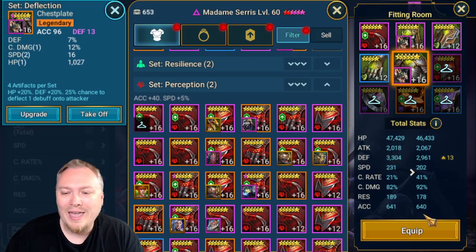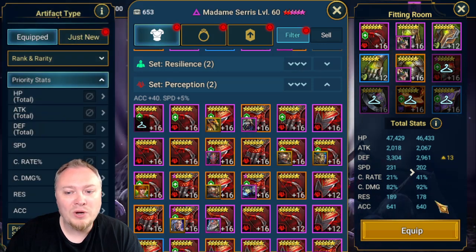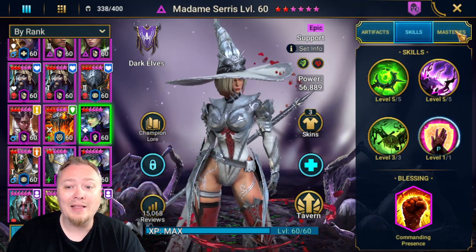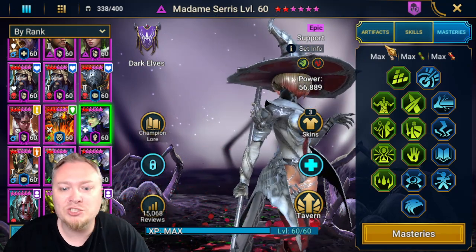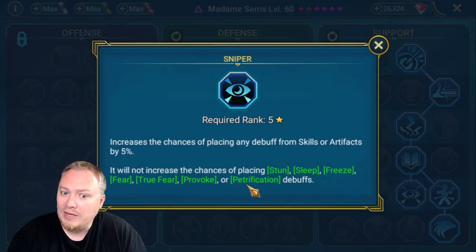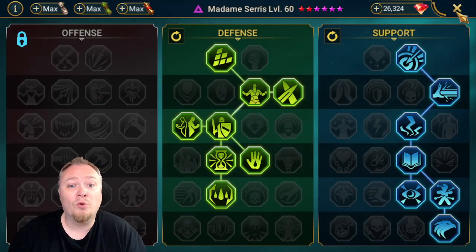For endgame content, 600 Accuracy is almost a minimum in my opinion. We'll add some Glyphs and try to find some other pieces, and my goal would be to get some more Speed in there as well. But that's a pretty reasonable first build for you to go off of — something reasonably achievable. I'll hit equip here. Note that these changes are not live just yet, so you do not want to rush to do this. For Masteries, you probably want Eagle Eye. I already have Sniper on there for some other things.